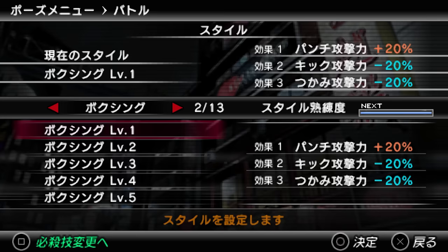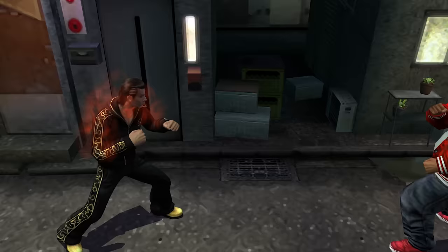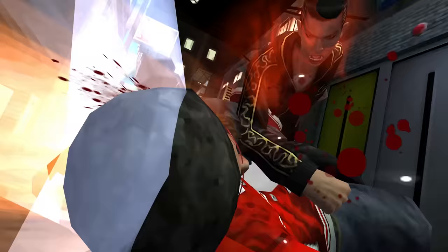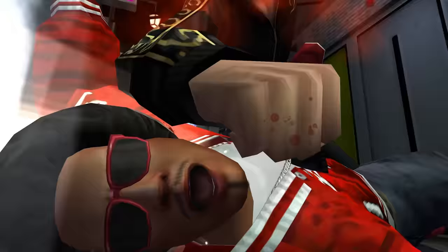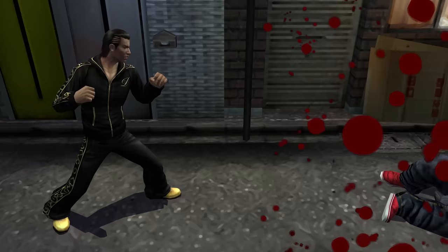The perks from leveling up range from stuff like increased damage with heat actions or faster grab speeds. For example, the boxing style gives you more damage with punches but less damage with kicks. Some combo animations and heat actions are different between styles, though some share animations. The main factor when choosing a style is just what the combos are like and the perks it provides.